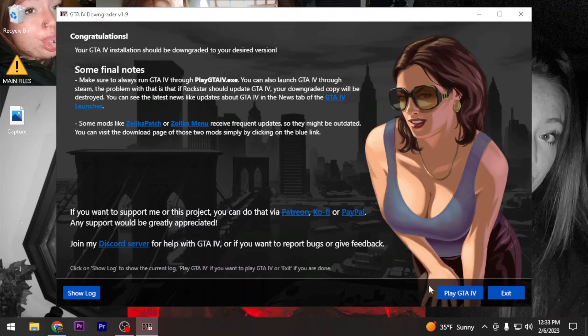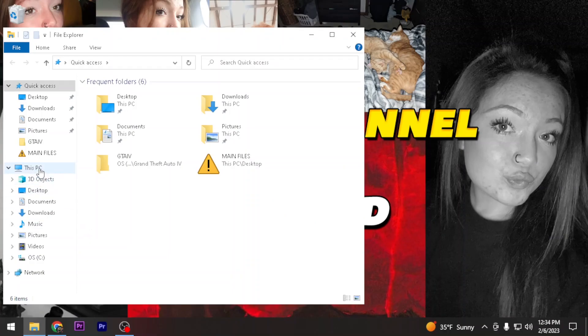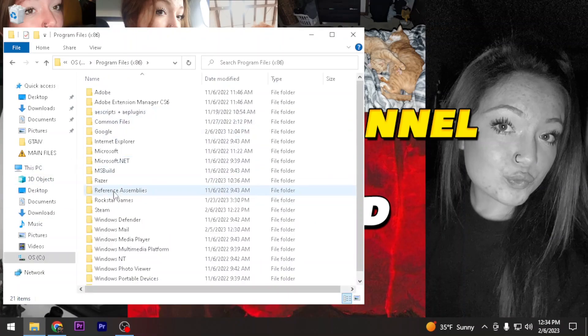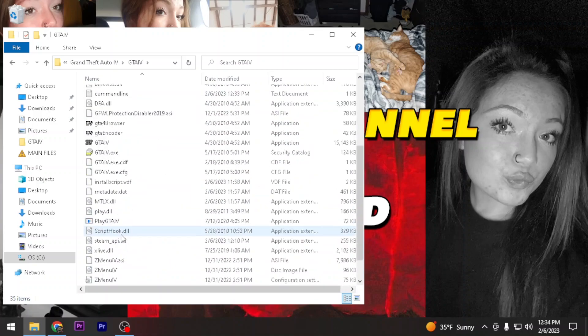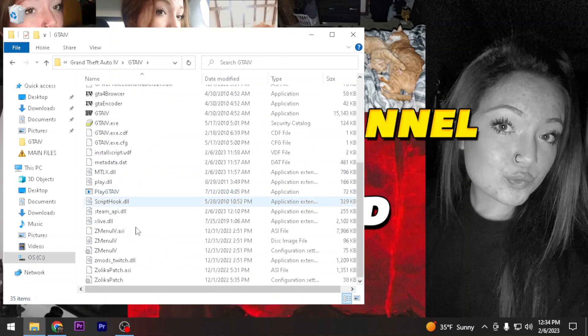Once it says this - do NOT click 'Play GTA IV.' Hit Exit. Then go to This PC, Program Files (x86), find Steam, SteamApps, Common, Grand Theft Auto, GTA 4. Make sure everything looks clean with no modifications, then go ahead and start the game. I'll start it just to show you guys the launch.